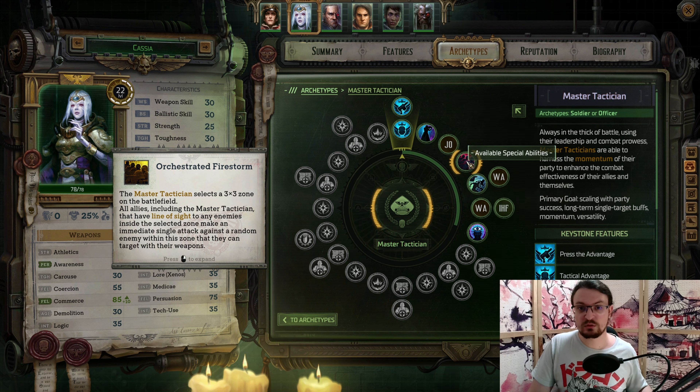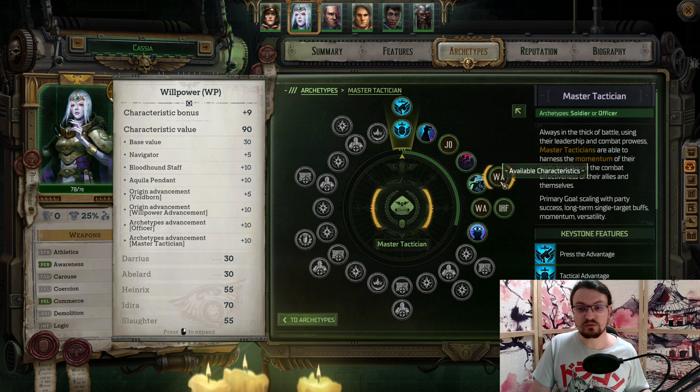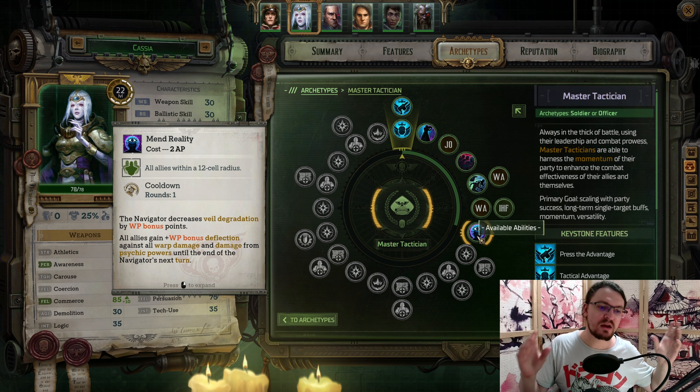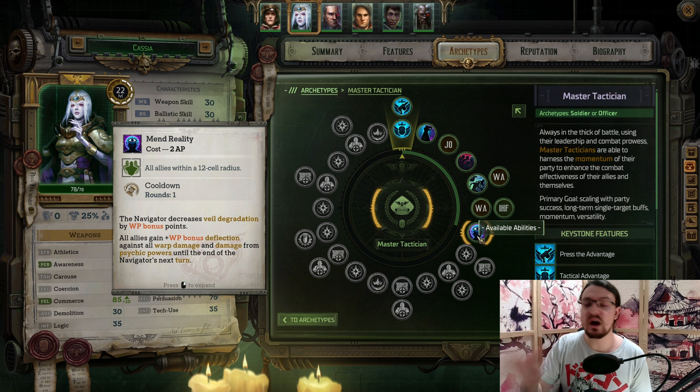Orchestrated Firestorm is basically useless for our purposes because we have the extra turn. At 20, we get an additional AP. We boost our willpower even further, again we boost our willpower. Next, we pick up In the Hero's Footsteps — so whenever someone uses their heroic act, like Breach from the Devastator, we now get an extra turn based on our Fellowship bonus, with AP and full MP, so you can dish out a lot more damage. And lastly, we pick up Manned Reality. We have a bonus of 9 willpower, which means we can repair the veil by 9 willpower points every time we use this ability. So our Psykers can go wild — the veil will never degrade. Remember, every single action we take and Manned Reality all help in repairing the veil.